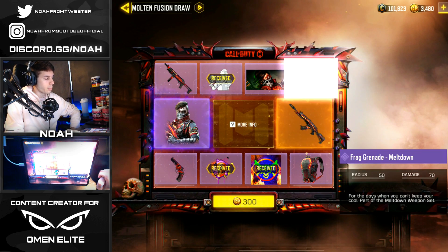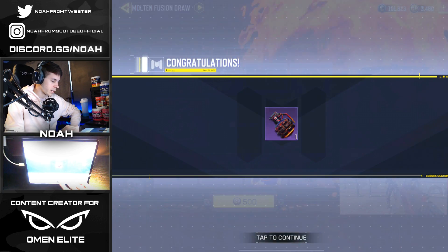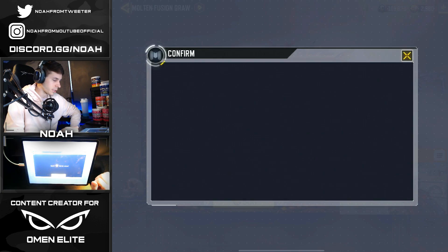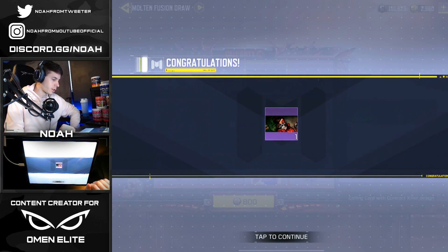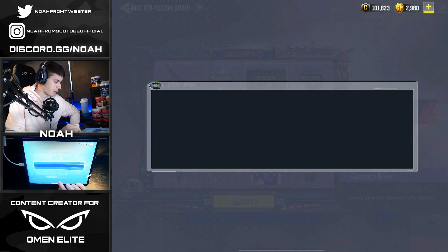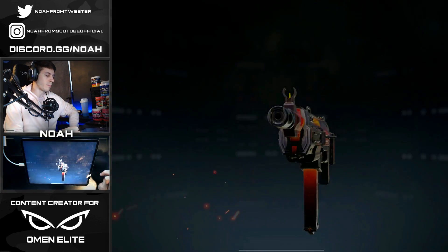We got ourselves the Bloodshot spray - cool, cool, cool. Let's move on. 300 CP, they're starting to get a little more pricey, and we'll get ourselves the epic Meltdown frag grenade. I'd be happier with that if it was a tripmine skin - you all know I don't use frag grenades, tripmines are life. There we go, Contract Killer calling card. I'm really happy they keep adding epic calling cards. Next attempt is 800 CP and we got the HG 40 Meltdown.